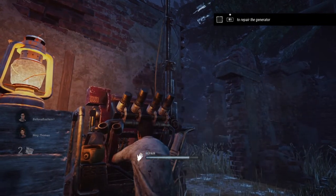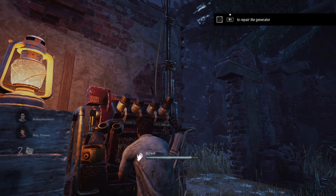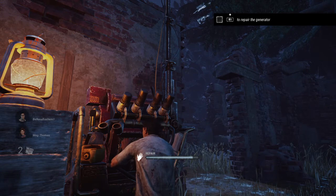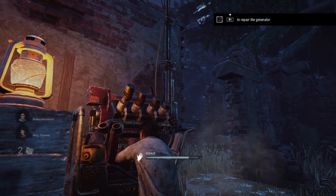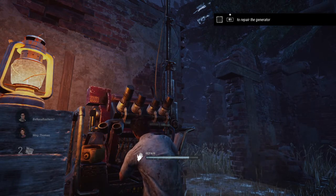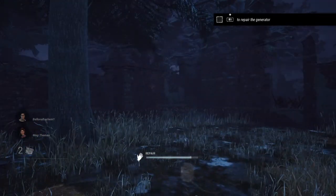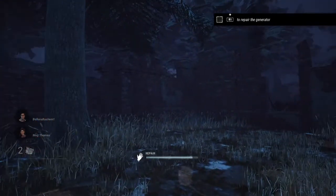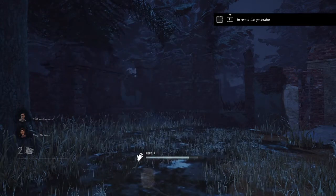There will be times in the game where you'll hear someone say 'be quiet, I'm trying to focus on my skill checks.' But while you're doing your skill checks, you need to be looking around, because you can repair the generator and do your skill checks while panning your camera.